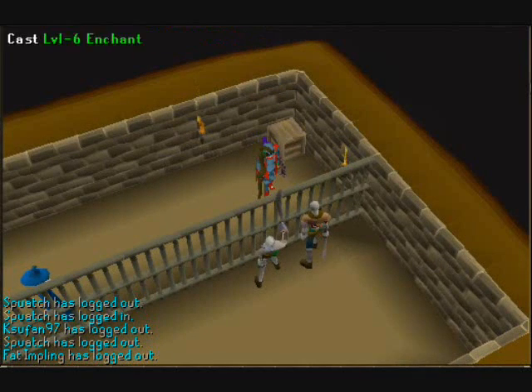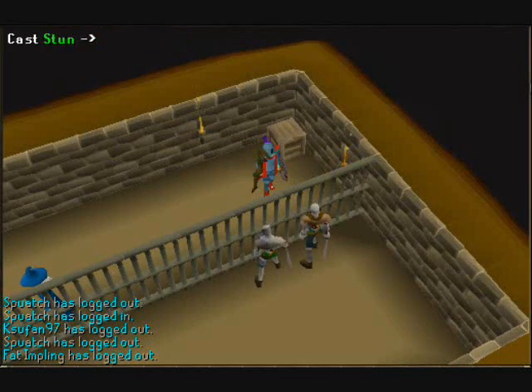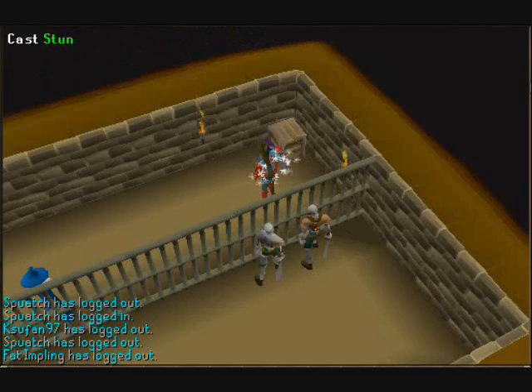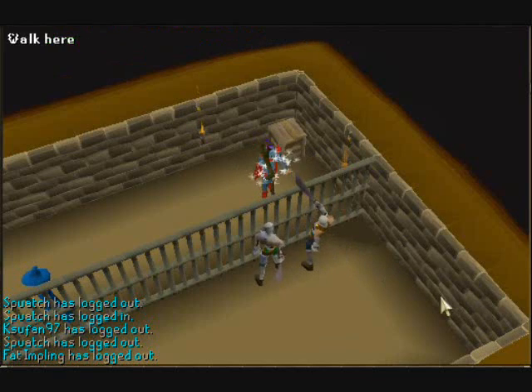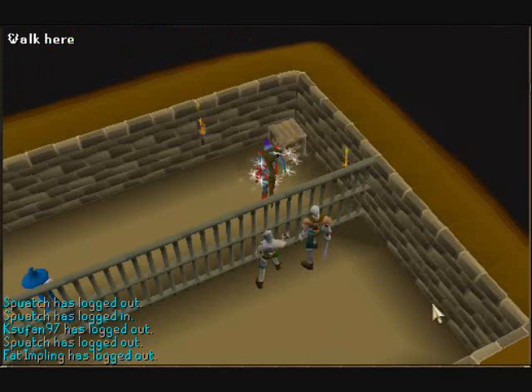I want the lowest magic attack bonus so that I splash every time. Because with each cast, you get the XP regardless of whether it splashes or not. But you want it to splash so you can keep attacking the same monster and don't have to keep switching. This allows you to get very fast XP, and it's really simple.